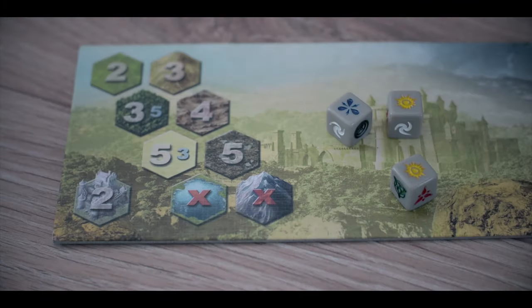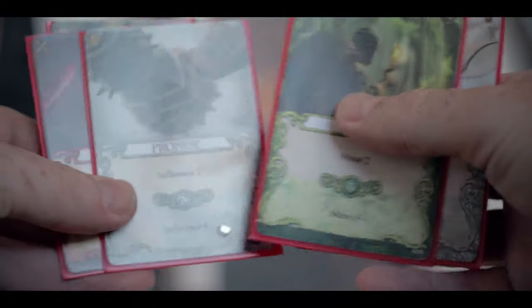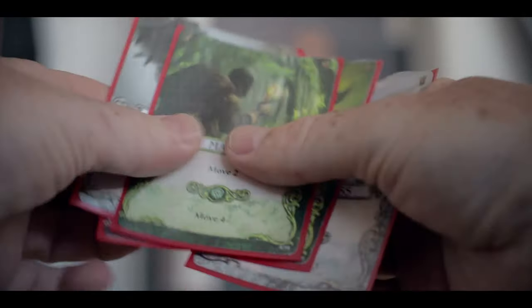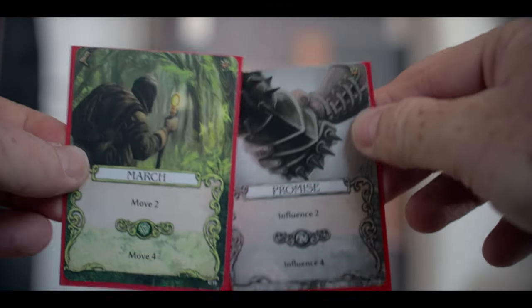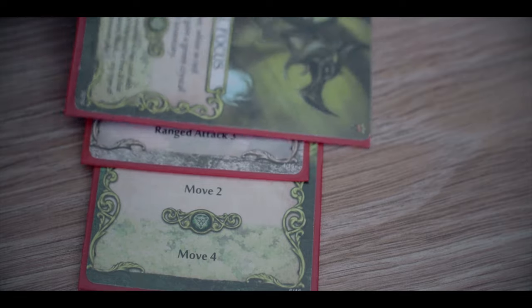On your turn in this game you'll be doing two things: moving and then performing an action. To move, you look at the day/night board — each type of terrain has a different movement cost. In your deed deck, your main hand of cards, you select cards with enough points to move through that terrain. For example, a Move 2 card gives two movement points; play two and you have four. You can also play cards sideways for one point of anything, such as one extra movement point to get through forests.